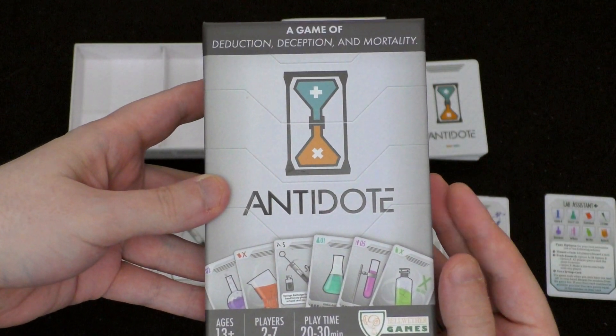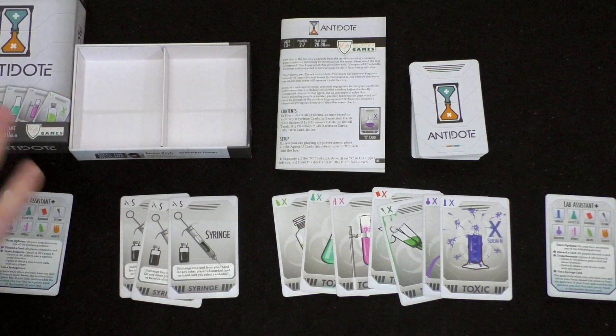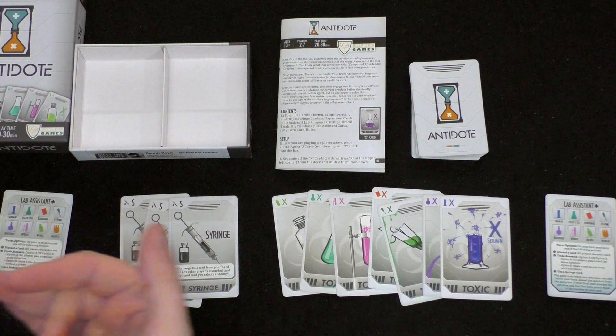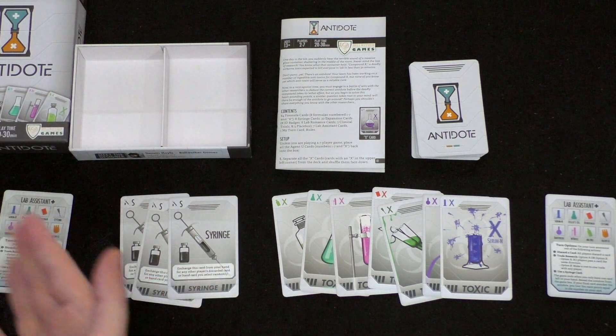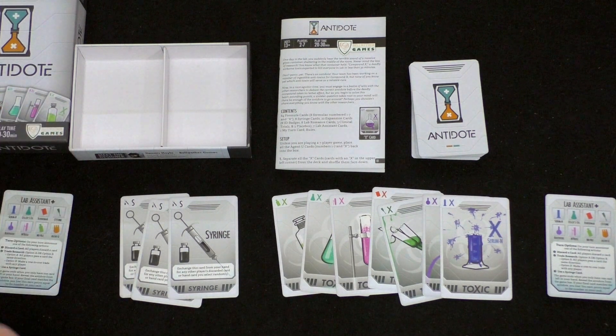This is a game that I covered a while back, but this is Adelie's first time playing. This is a very light deduction game where players will have a hand of cards, and throughout the round they'll be discarding cards and transferring cards between each other, trying to find the identity of the hidden toxin.